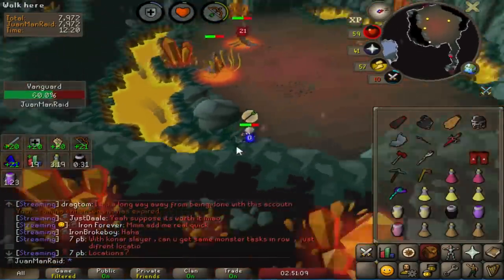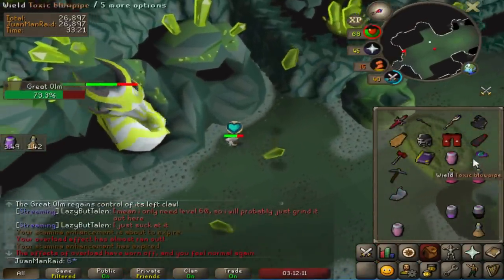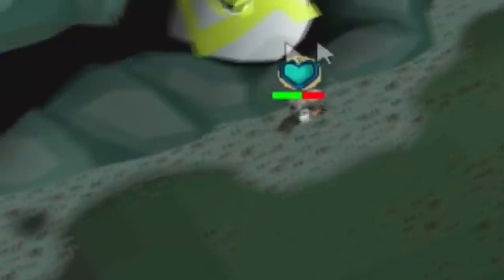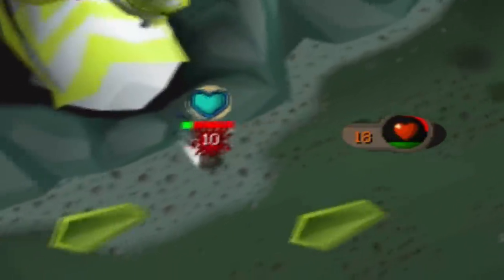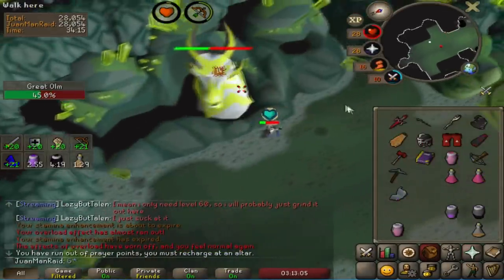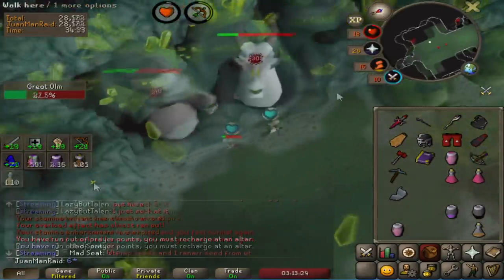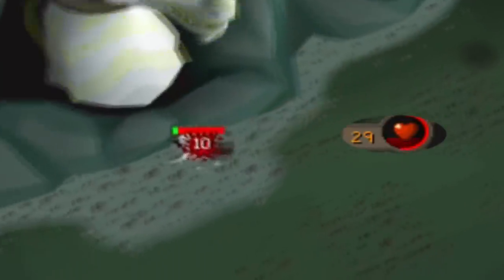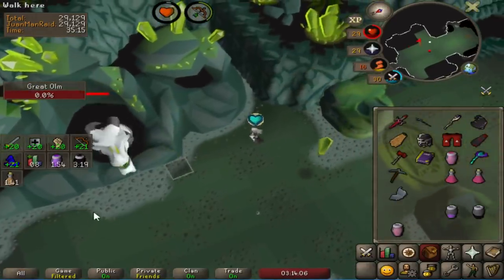Nice, I got another hit. That was so nice. I really don't want to Overload because it's so risky. This might be my chance — I should be able to maybe get a heal. This is so hard. I have one more stamina. I might die. Holy shit! That actually worked.